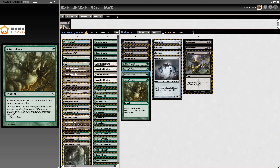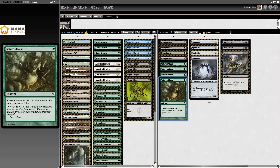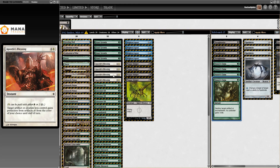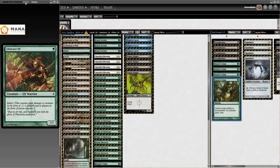A sideboard of Thoughtseize — just that good — Nature's Claim, Spellskite, Dismember. Something I do find strange looking back is that these Green lists are not running Gitaxian Probe, which seems kind of off to me — but it may just be hindsight 20/20 talking.